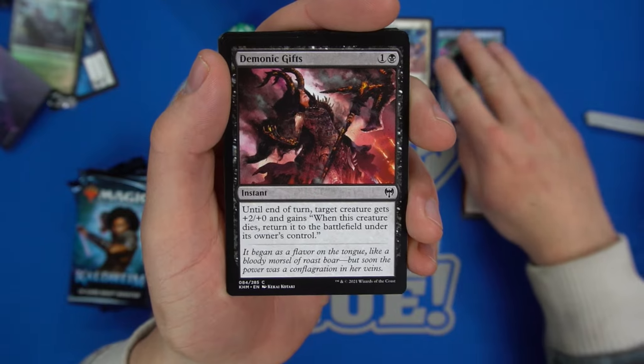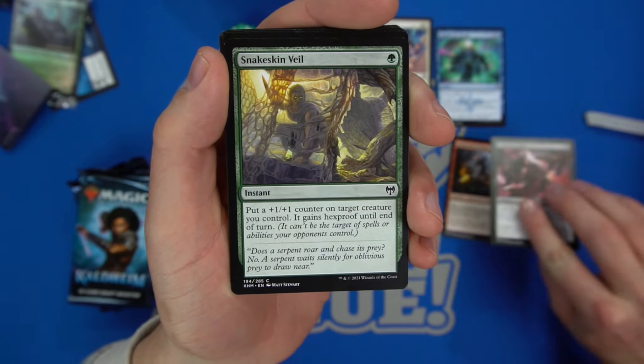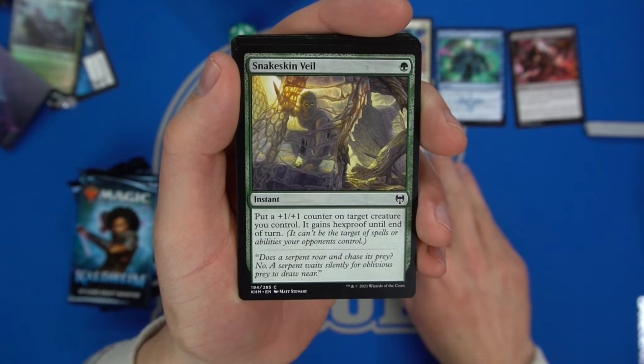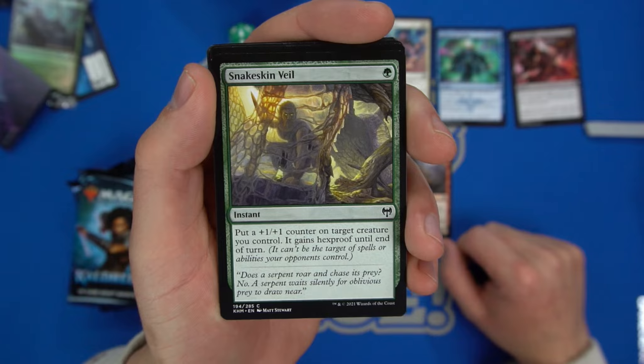We have Demonic Gifts — until end of turn a creature gets plus two plus zero, and when that creature dies return it to the battlefield under your control. Pretty decent for a red-black aggro strategy. We have Snakeskin Veil — put a plus-one counter on a creature, it gains hexproof until end of turn. This is strictly better than Ranger's Guile.